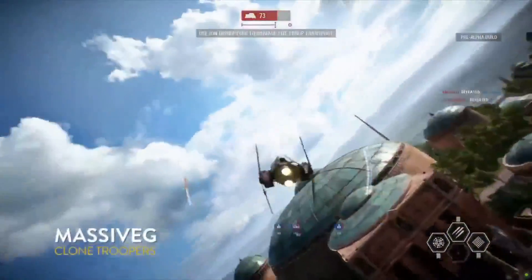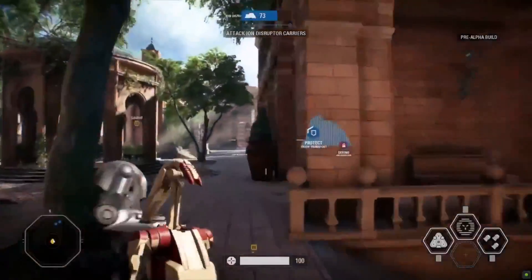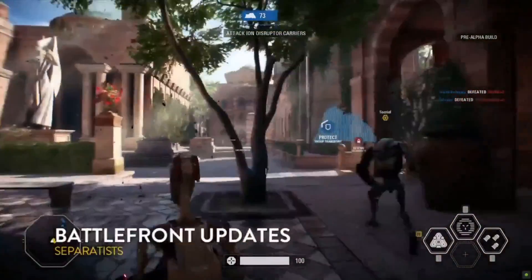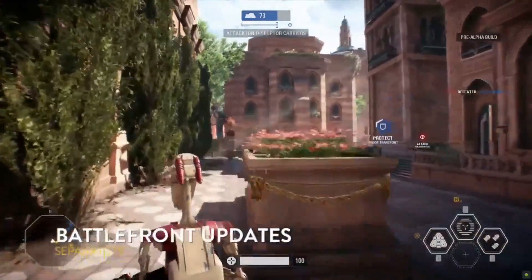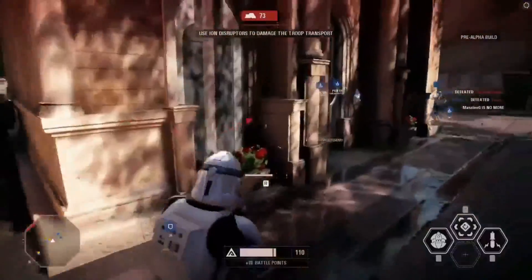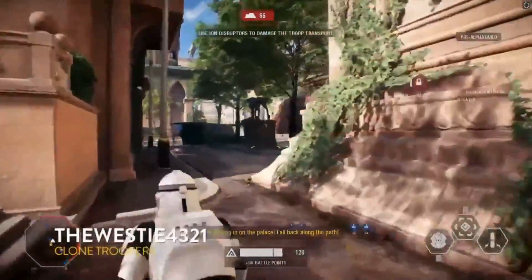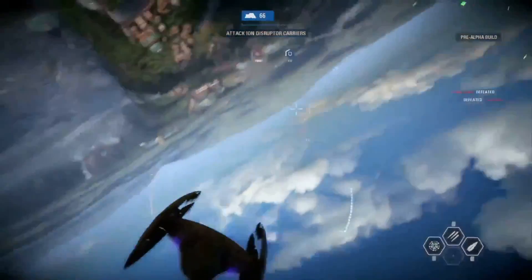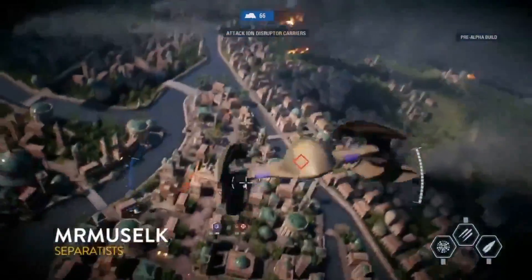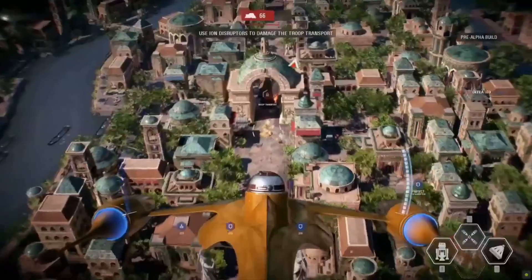Starfighters are accessed through the new battle points system. Instead of finding a pickup token on the map like in the last game, you earn points continuously based on how well you do — whether scoring via kills, team play assists, or playing the objective. Those points allow you to spend on a special character, a vehicle, or even a hero. Battle points unlock all of those things. When we get into phase two, battle points are really going to play a major role. Right now there's open space for air combat and vehicles, but once we get inside, it'll be a different story.